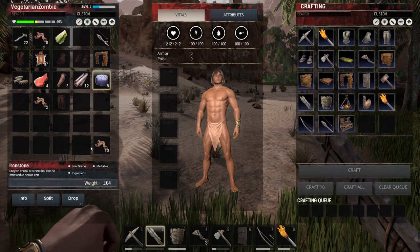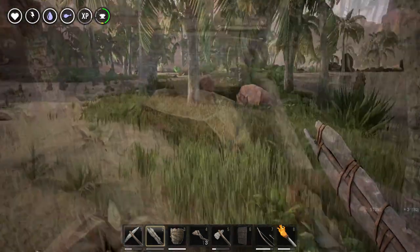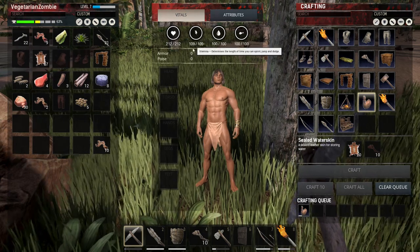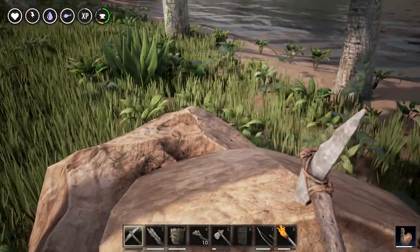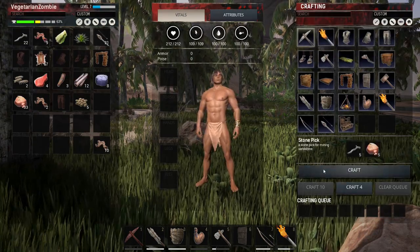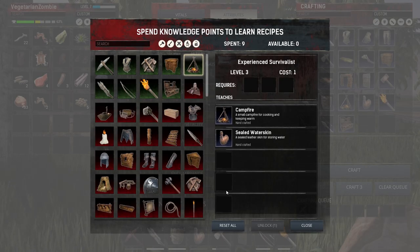To make a water skin we need hide and twine. Here we go, picking bushes again. All right, we got all our twine. Let's make our sealed water skin. We need to make some clothes, too — look at this, Conan! He loves to be in the buff. Well, I'm just in a loincloth. What I'm gonna do is recreate one of these bad boys. I've never reset my skills — I'm curious to know how this is gonna work.